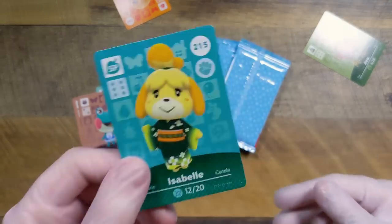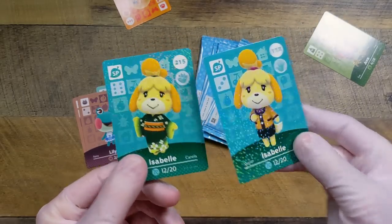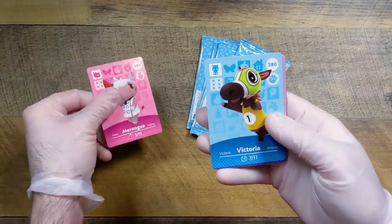We have Hans, we have Lily, and we got our first duplicate — it's Isabelle, but she's wearing something different from the other one. My guess is that because she's from a different series she's going to be wearing something different, so that's kind of cool — we have a unique version of Isabelle. We have Meringue.